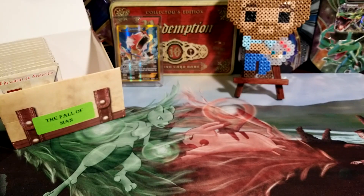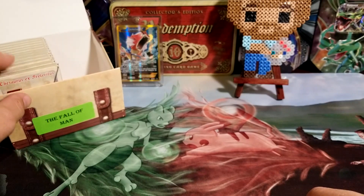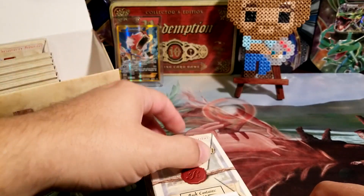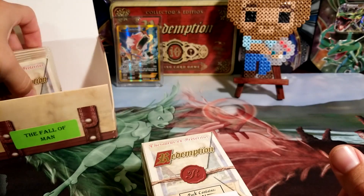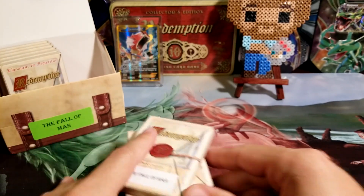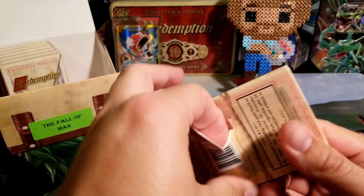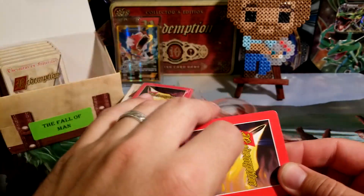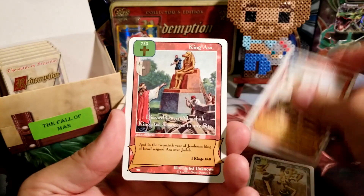Happy Monday again guys, and I'm back with the third video of this booster box opening for Fall of Man. I'm just going to go right off the front here and take these first six packs, and that's going to leave the last six packs for next Monday. So we're going to get right into these and see if there's anything good left. We should still have a few more Legacy Rares at least, if not another player created card or two, and maybe even something good in these cards.